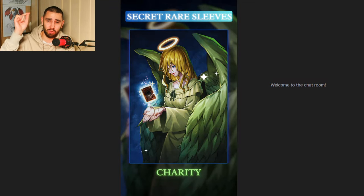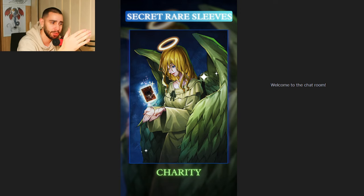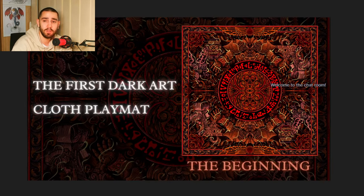Before we start, Sleeve Chief is dropping right now limited secret rare sleeves of the beautiful - god damn it, I forgot this card's name but everyone knows this card. I know the German one: Elegante Volteteran. Elegante Volteteran is in this, and make sure to check it out because they are limited. So if you're interested you should get them right now because otherwise you're going to regret it - Sleeve Chief's stuff is always sold out. Make sure to get it right now with code kennekfath.